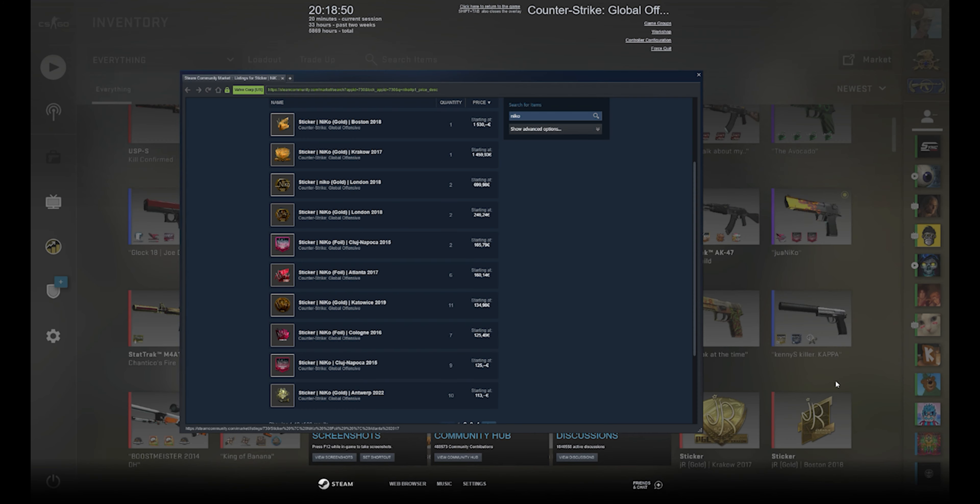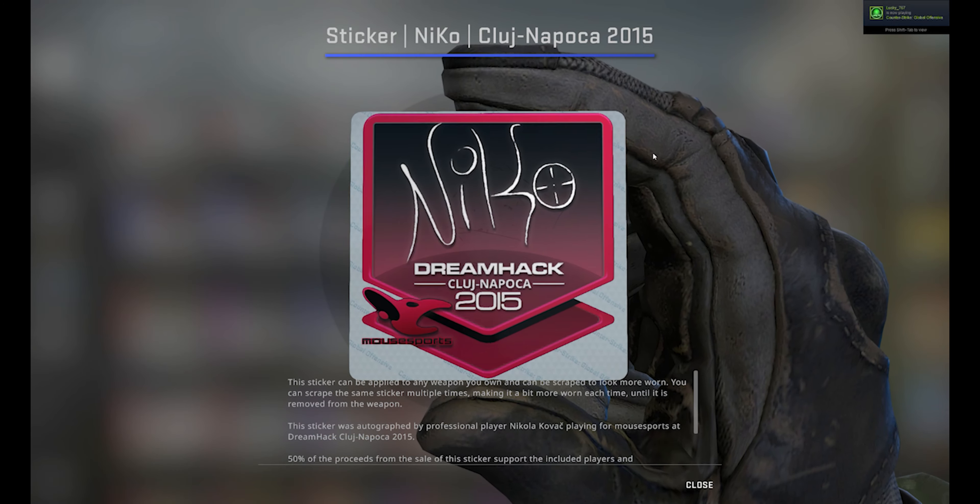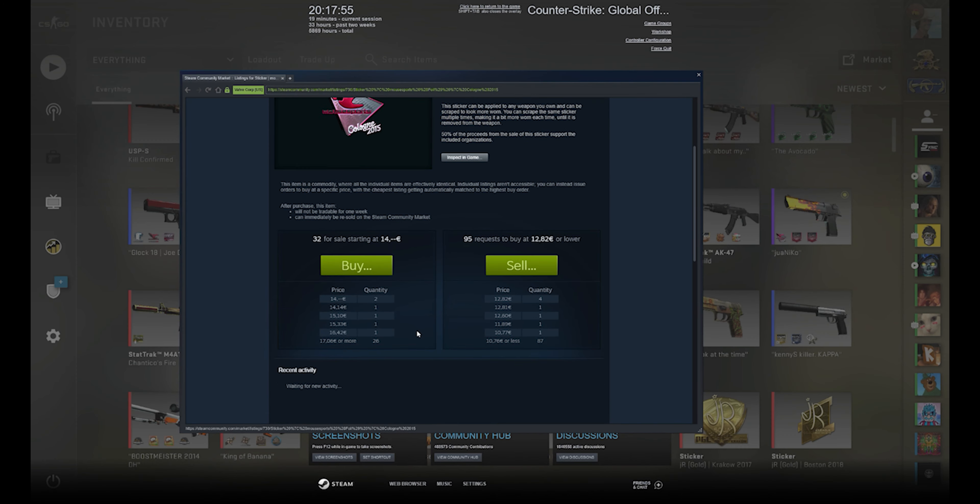The Niko stickers are actually quite expensive today even though they are only papers. Last I checked they sold for over 100 USD on the Steam market. And the Cologne mouz Foil sells for about 15 USD.